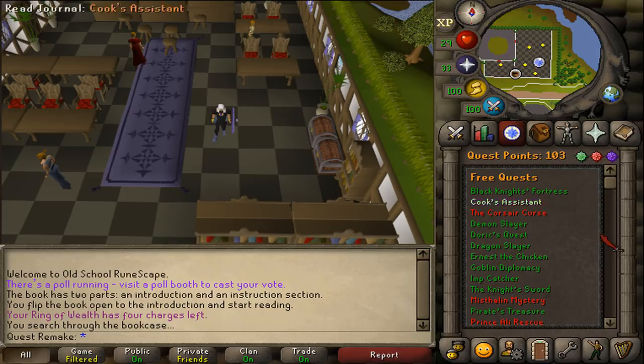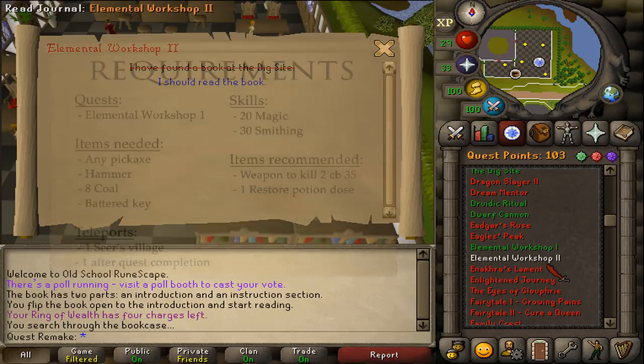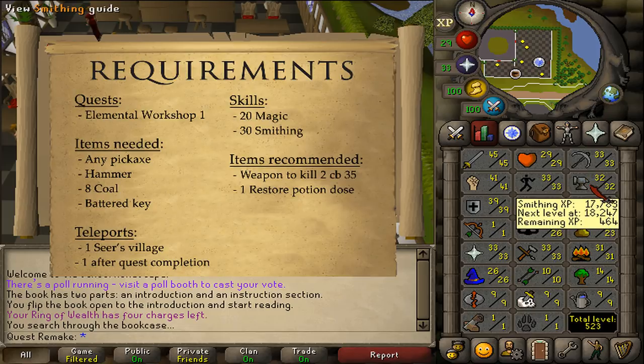Welcome to my quick guide of the quest Elemental Workshop 2. The quest requirement is Elemental Workshop 1, and the stat requirements are 20 magic and 30 smithing.